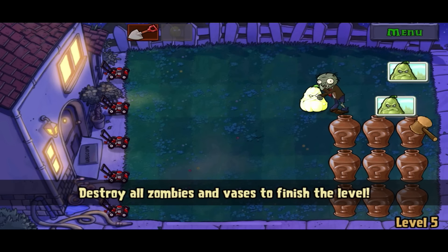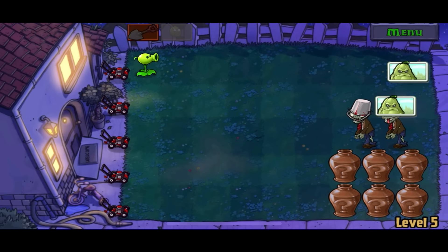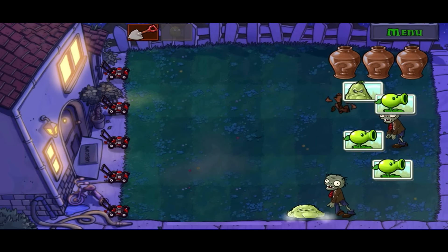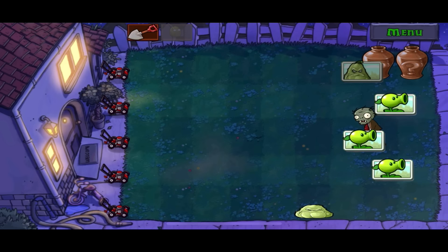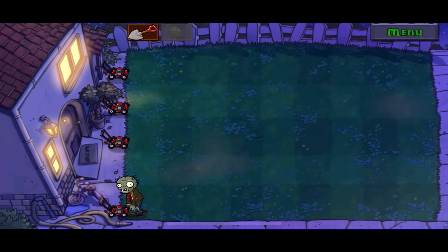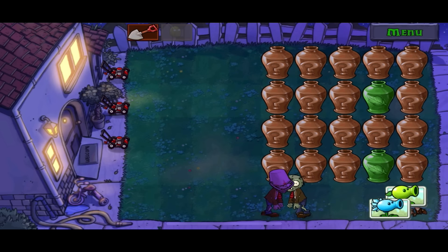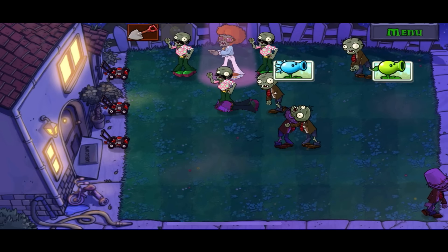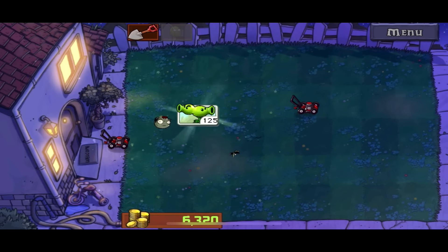Level 5 took a lot of planning because although the pots are randomized, there are the same amount of each plant every time. In the first stage there are exactly enough squashes to kill every zombie, so I smashed pots like a madman and crushed the zombies. In the next stage there are too many zombies so I had to sacrifice two mowers to win. In the final wave I remembered the self-destruct mushroom as technically an instakill and used that to save two lanes while the mowers took out the rest. It was a hard fought battle but a good one.